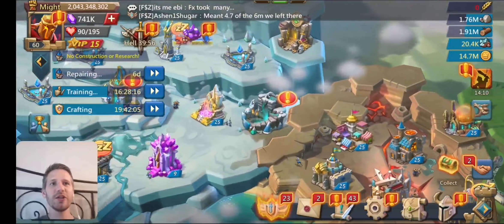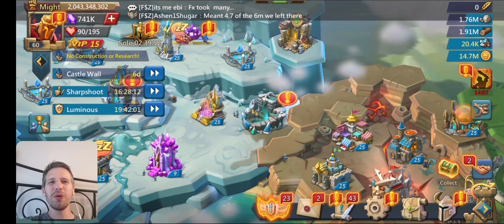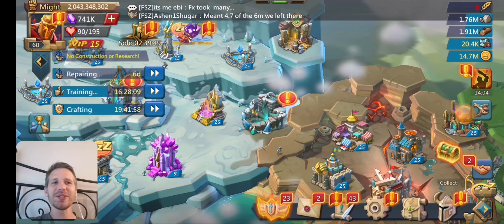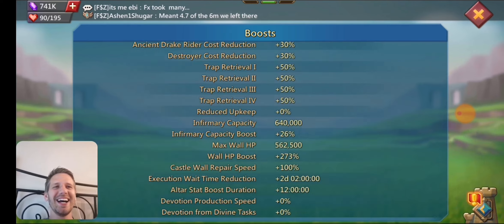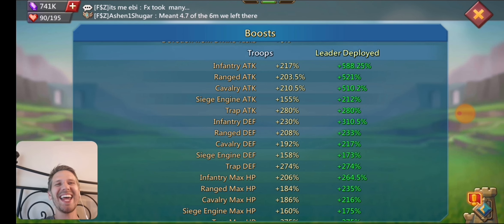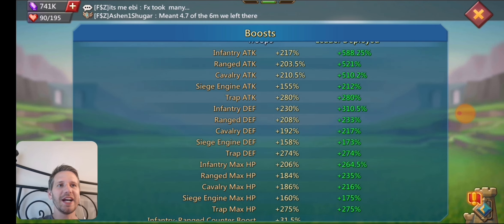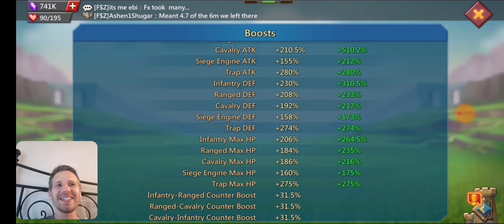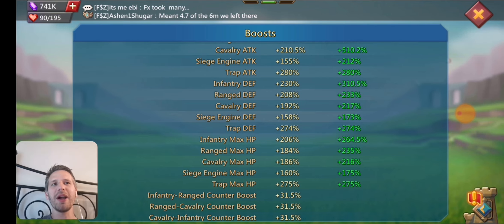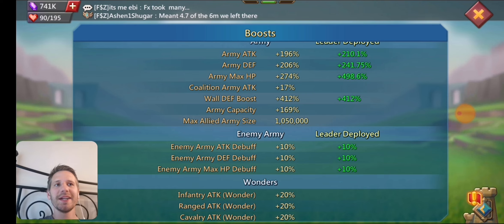He gets massive stats while in fury because of the research. Look at all the stats he gets from research — all his stats go up, not just his army stats. He's also got a 10% attack buff debuff on this, which reduces the enemy's attack, defense, and HP — that is from the research. He also has wonder stuff on this account. Only 30% counter boost though. It doesn't have the familiar or the hero for that — the hero was only green and he doesn't have that familiar either. He hasn't been spending as much on the account. He had a baby recently, so the account hasn't been as important. Congrats on the baby, Joe.